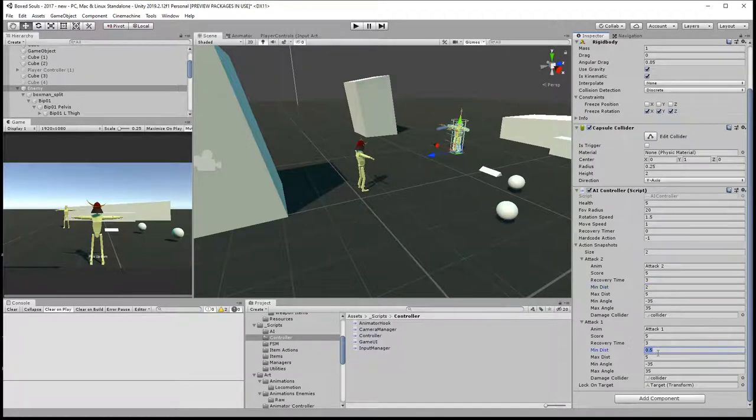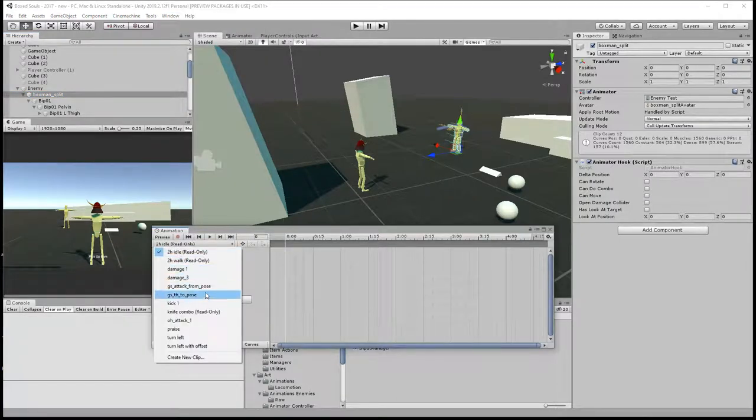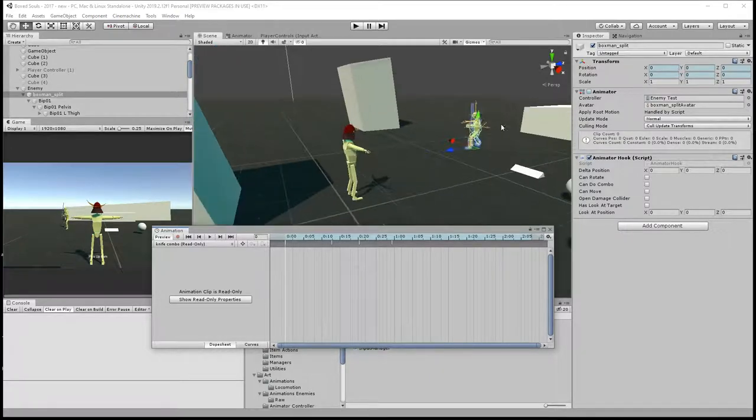We need to fix one of the animations for the attacks. Looking at it now, I can see we do have some events which handle rotation only, so let's also add the events for opening the damage colliders and so on.